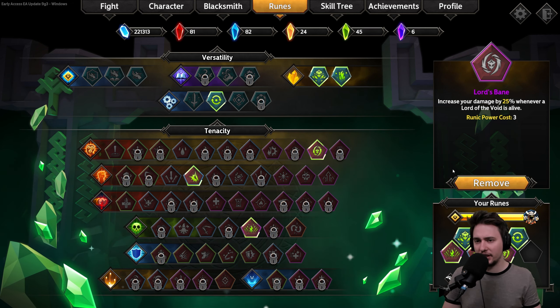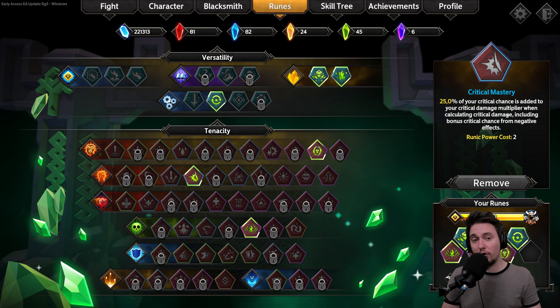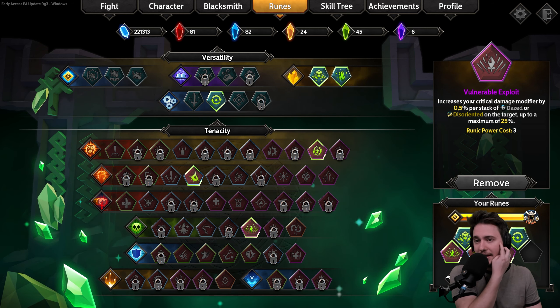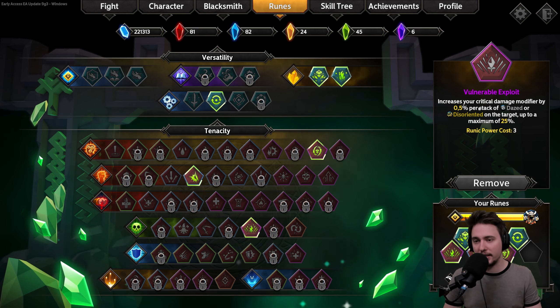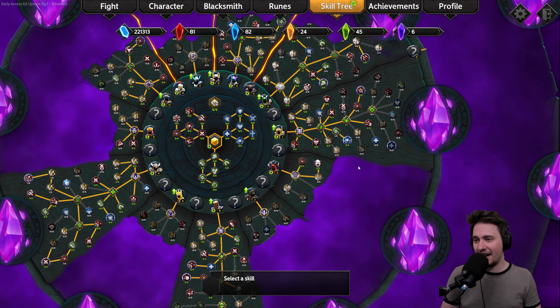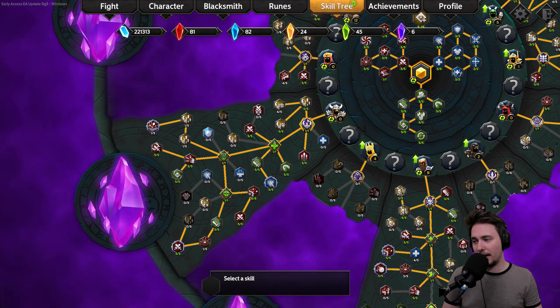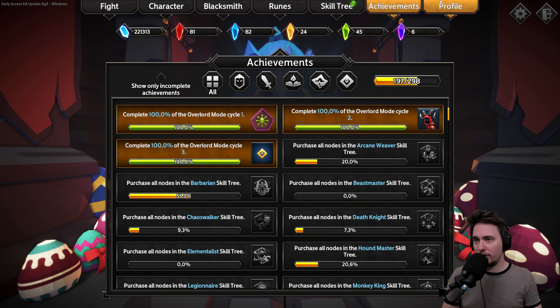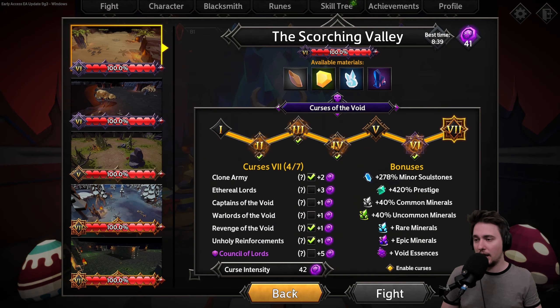For tenacity, we're going for 25% more damage when the Lord is alive, crit chance with Critical Master, and critical damage modifier when enemies are dazed and disoriented. Then we have the skill tree — each character gets their own skill tree with special abilities and other unlockable stuff. There are also achievements where you unlock new things. Let's jump right into the game.